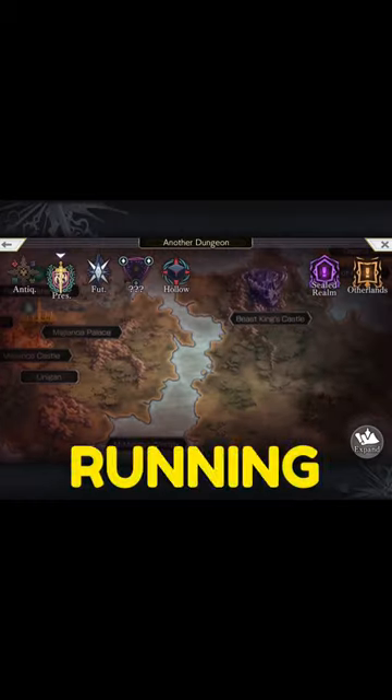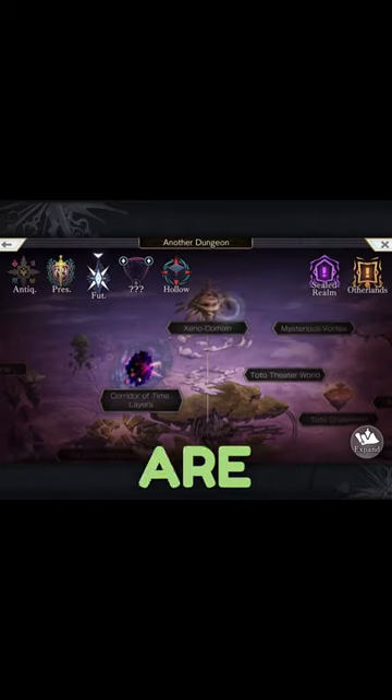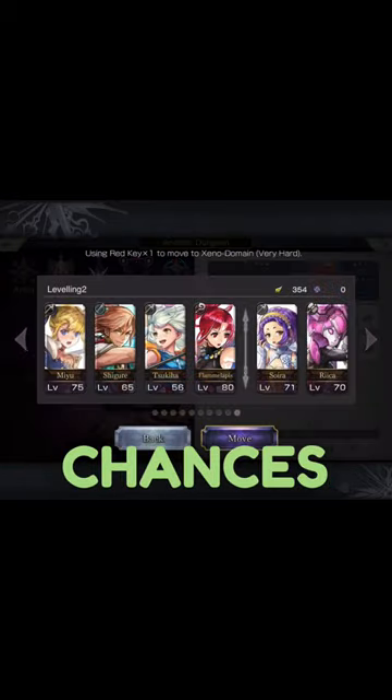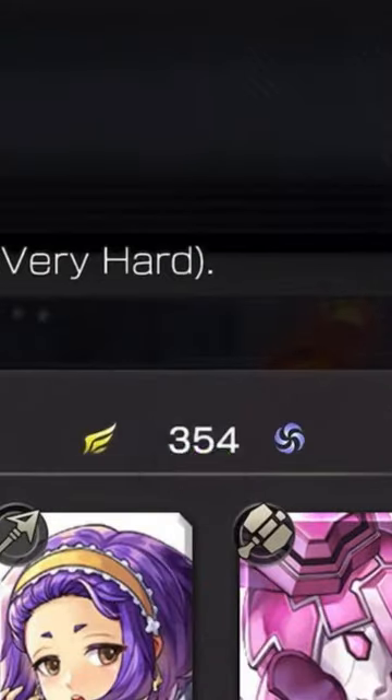You can unlock this tome by running through the Xeno domain in another dungeon. Getting it is random, but there are things you can do to increase your chances. Play it on very hard and make sure your team has total combined light points of at least 120 to get the most rewards after each completion.